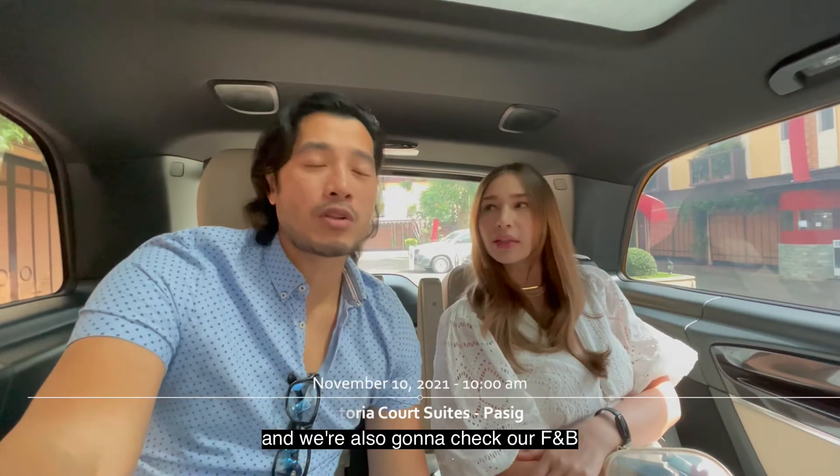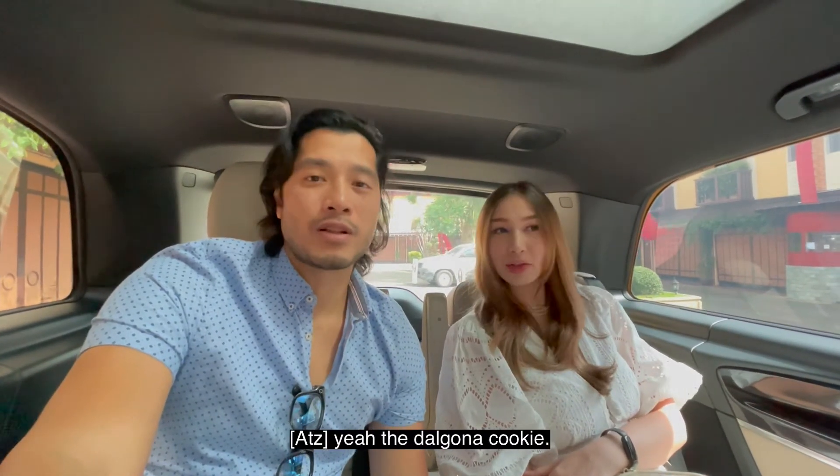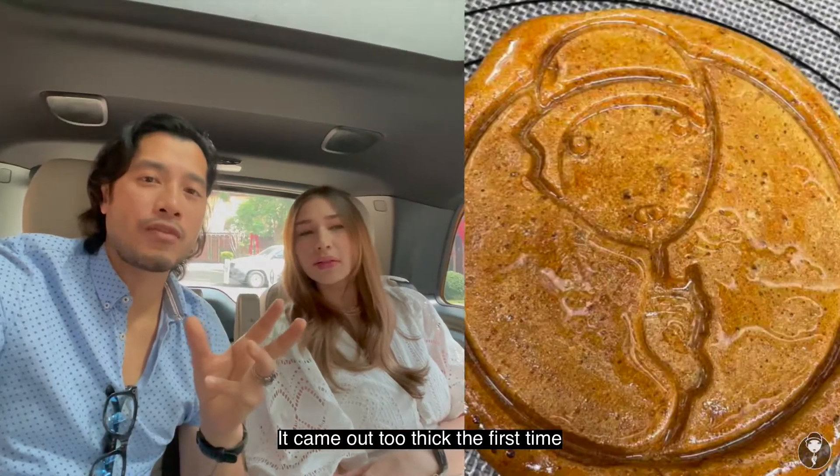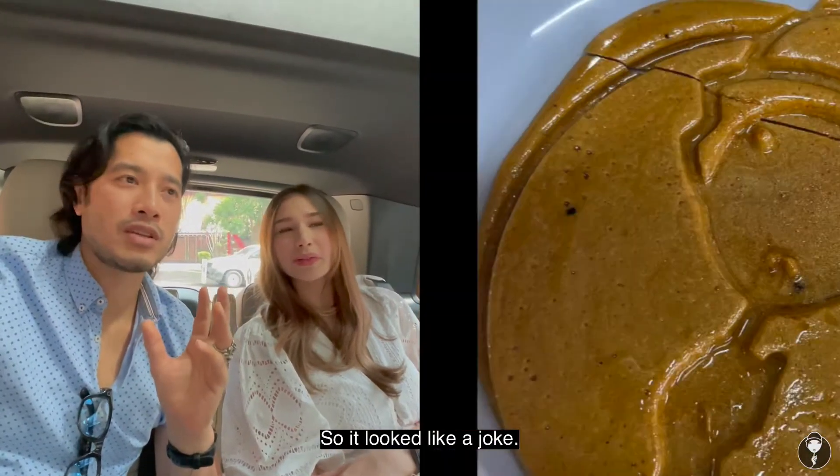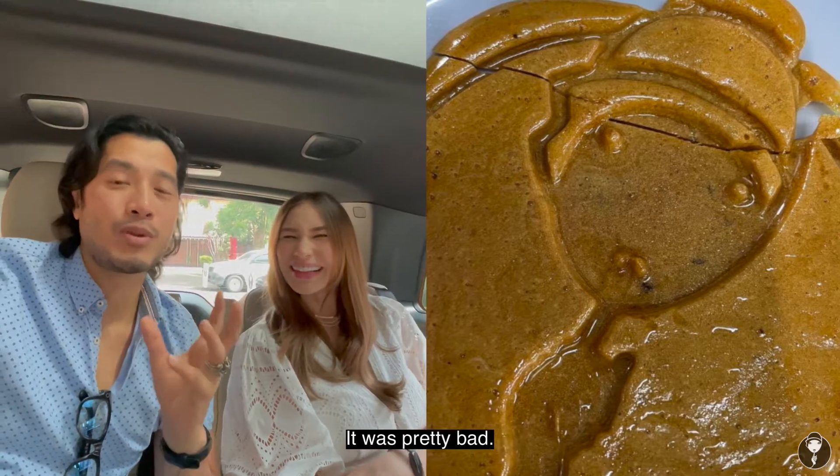We're gonna inspect and we're also gonna check our F&B — the Dalgona cookie. It came out too thick the first time and the mold made the logo look funny. It looked like a joke, so it was pretty bad.